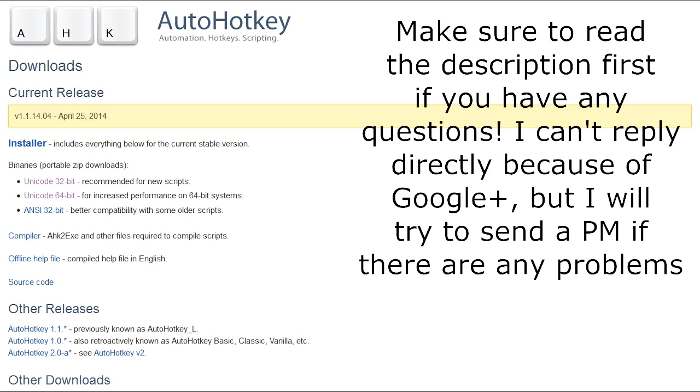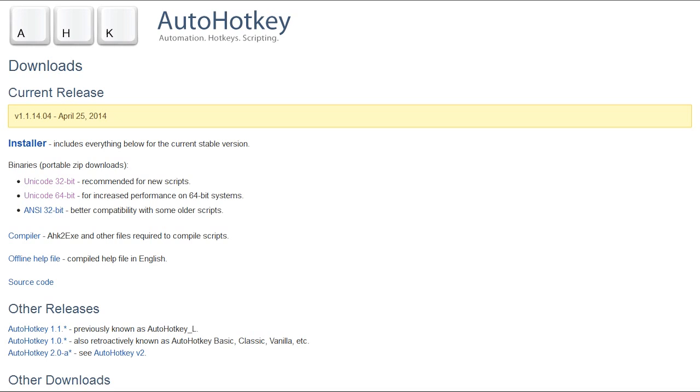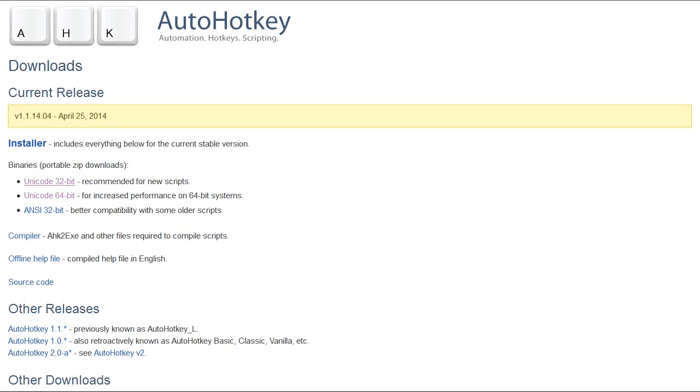First, go to AutoHotKey.com. This will lead you there. Press the download button and you'll get to ahkscript.org/download or whatever. Here you download one of these two. If you don't know the difference between them, just download the 32-bit version.